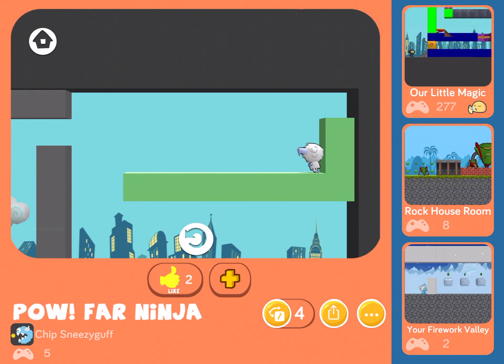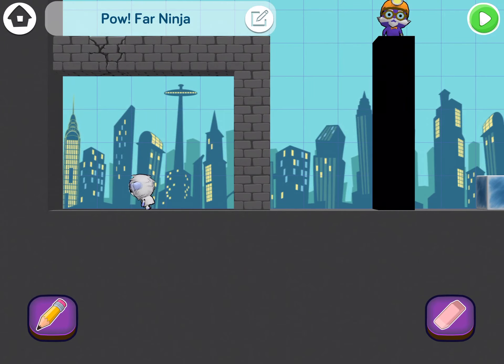I really loved Palfar Ninja by Chip Sneezyguff. It had some really awesome music going on. We get to play as the abominable snow glitch — that's really nice. And we had some interesting things going on between Gramps creating all the glitches and the clouds giving back hearts. So now I'm going to remix the level so that I can see how it was made.